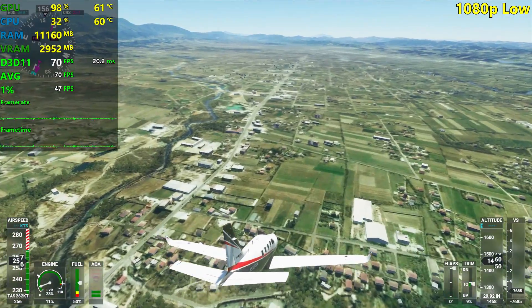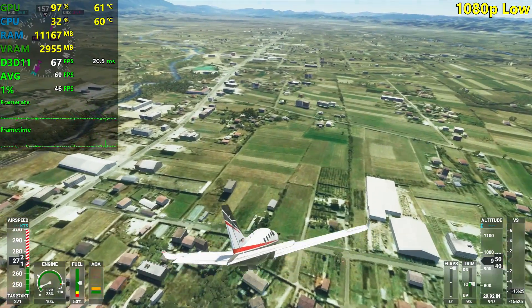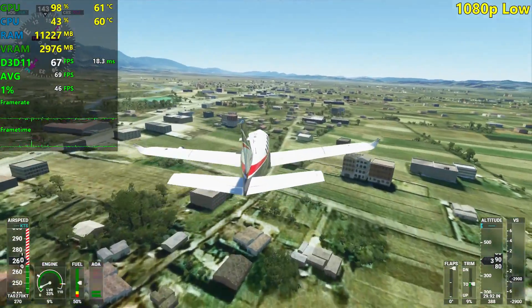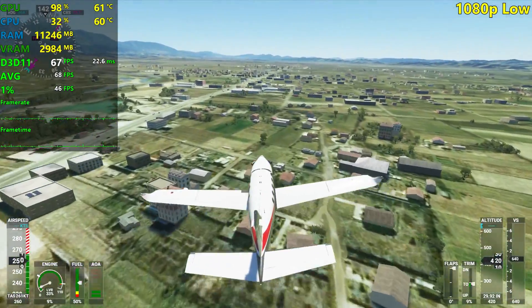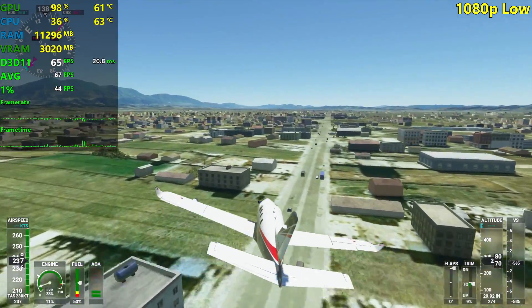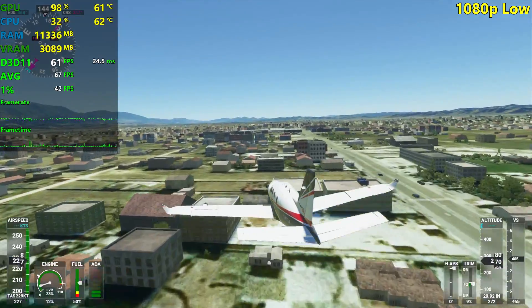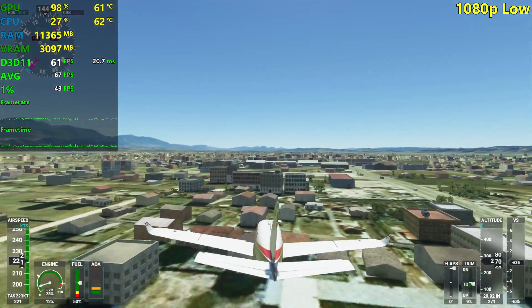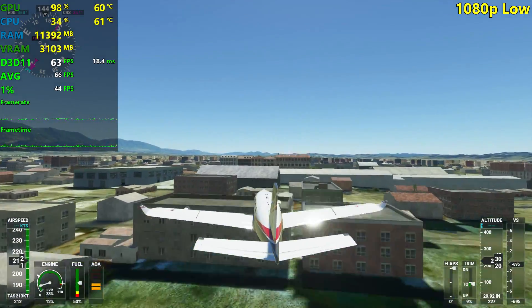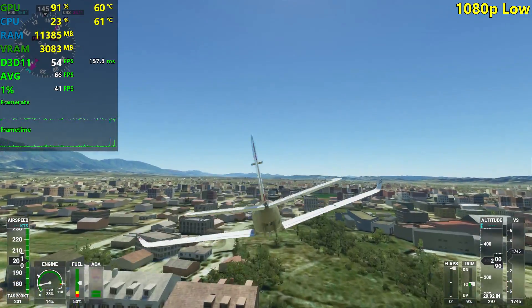70-something FPS. Let's get close to the houses down there, which is where you're gonna see the most stuttering occur, as well as the minimum FPS. Going really, really close to the buildings here — we're still kind of above 60 FPS. A little bit of stuttering there, bringing those 1% lows down. But it's not too bad. It's mostly like a 60 plus experience.